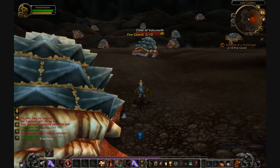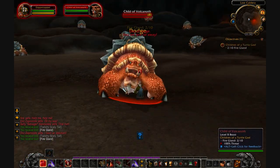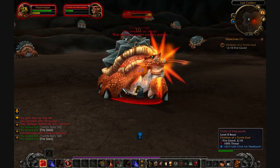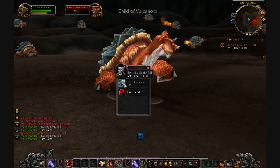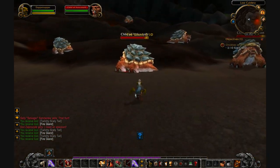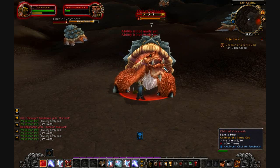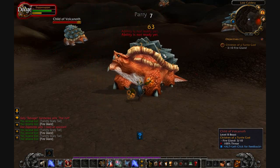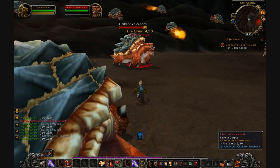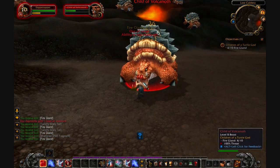This looks like it'll be an easy one where everyone's gonna drop a fire gland. So far I'm pretty sure — never mind. I was gonna say every single quest where you had to collect an item, the first mob you killed dropped it. But as far as I remember, the Naga quest where you had to pick up their scales did not do that. In fact, some of them were imperfect and they said, well, you beat on it too hard. Which is kind of silly. It's better than saying, go find child of Vulcanoth eyes — and for some reason they don't have eyes, they're all blind.